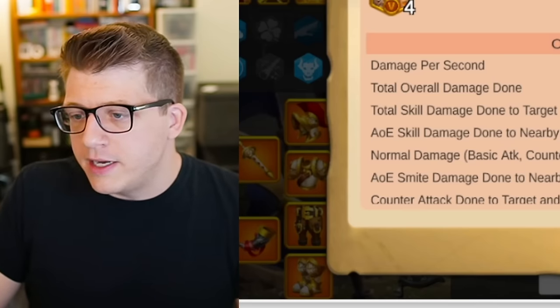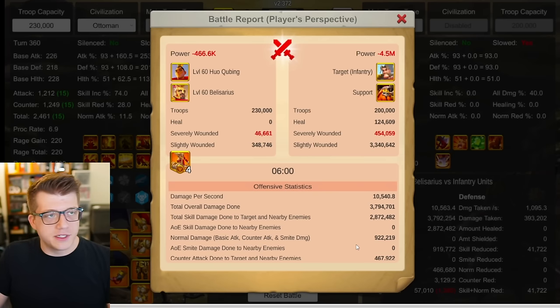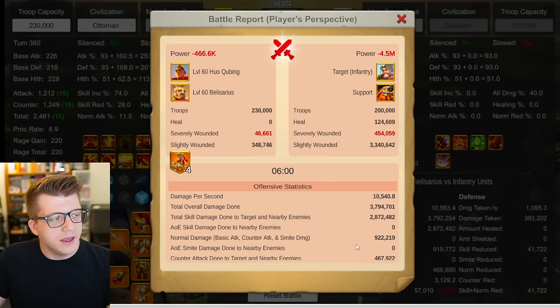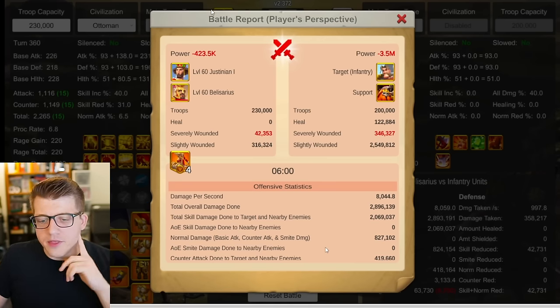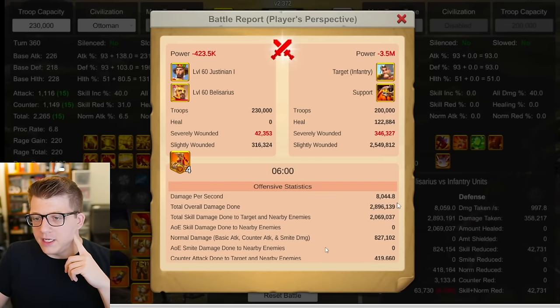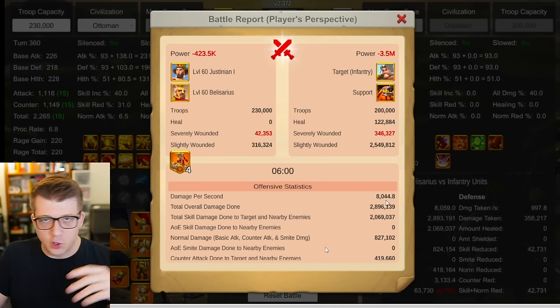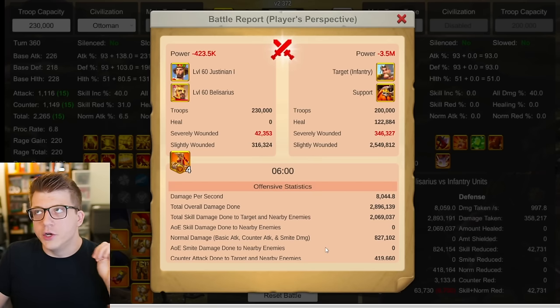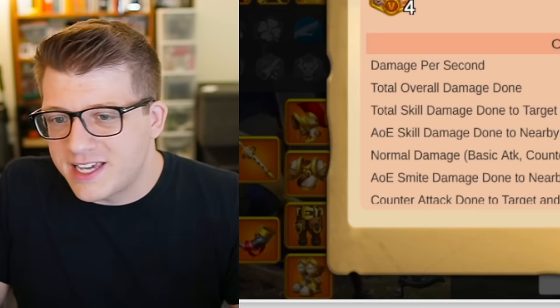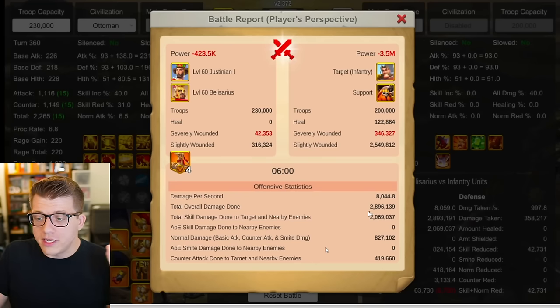Comparing to Justinian-Belisarius in the same six-minute test: Justinian-Belisarius outputs about 2,000 less damage per second — roughly 25% less — and way lower overall damage than Huo-Belisarius. Justinian's skills are mainly just stat sticks in the open field, so this makes sense. Next, comparing to Huo-Nevsky: 10,300 DPS and 3.7 million overall damage in six minutes. So Huo-Belisarius has slightly better DPS and total damage than Huo-Nevsky, likely because Belisarius has 100 extra damage factor and the 500 instant proc, which overcomes Nevsky's defense reduction bonus.